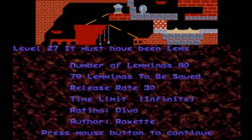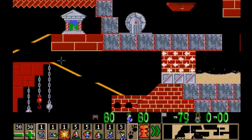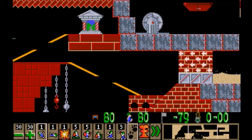Level 27, 'It Must Have Been Lemms' — this is by Roxette. We can kill one Lemming this time as well. It's like Lemmings have already built to the exit from the bottom, but now they've been broken. That's kind of cool. I've attempted to make a level like that myself. Sure enough, he made custom terrain with orange builders. This is great.